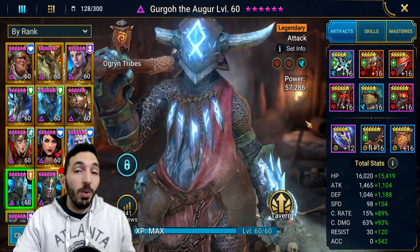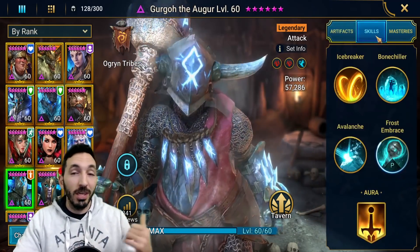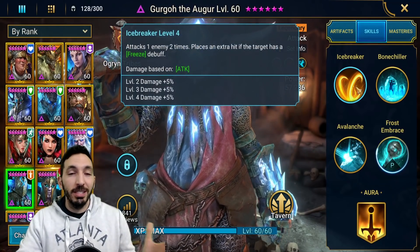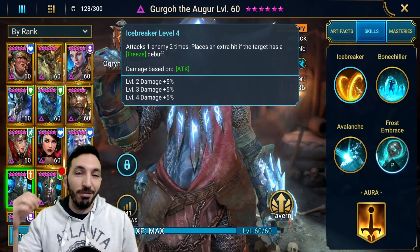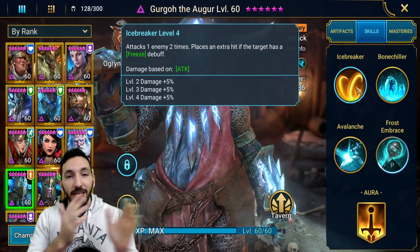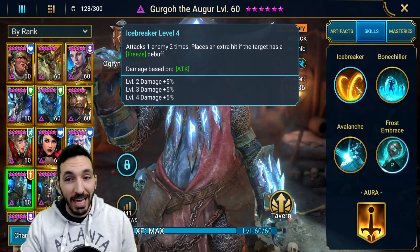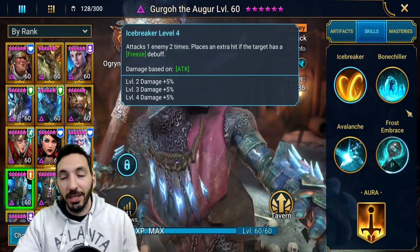The way that I build Gergo is just perception sets and speed. We'll come back to the gearing part, but first let's look at his skills. So Icebreaker — this is his A1 at 8.1 multiplier — attacks the enemy two times, and plays an extra hit if the target has a freeze debuff. So if you freeze first with another skill or another champion, this attack becomes a 3-hit attack. This is fantastic if you have him geared with some damaging gear as well.